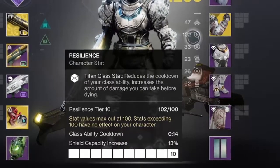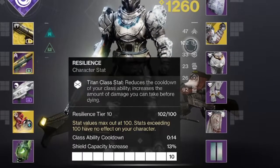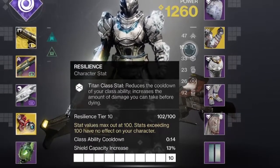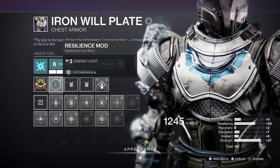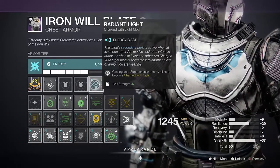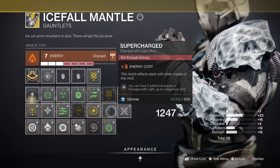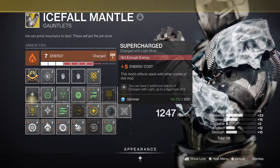You'll 100% want to stack high resilience for the max barricade cooldown. Iron Banner gear tends to offer this often when turning tokens, but resilience mods can fill in any gaps. Powerful Friends and Radiant Light will help with mobility and melee cooldown too. Stacks on Stacks or Supercharge can also help for making the most of High Energy Fire.